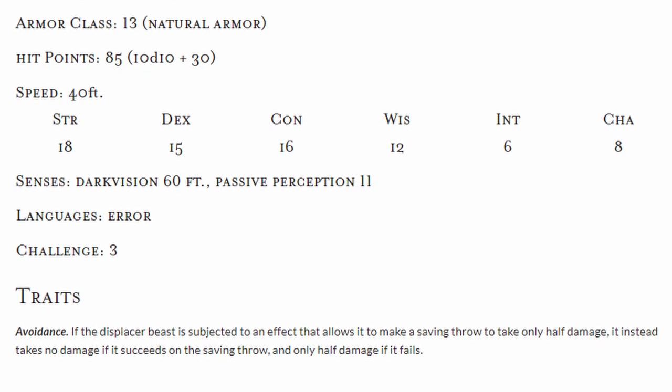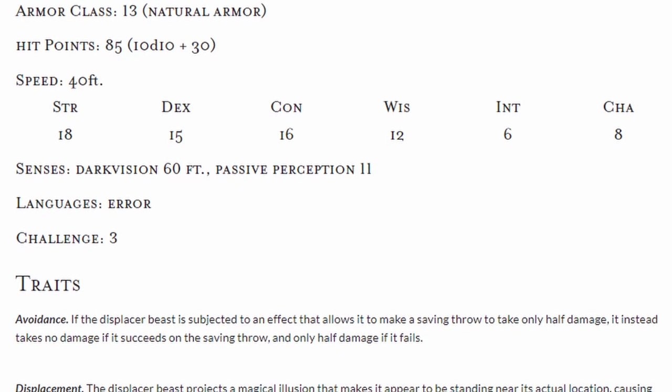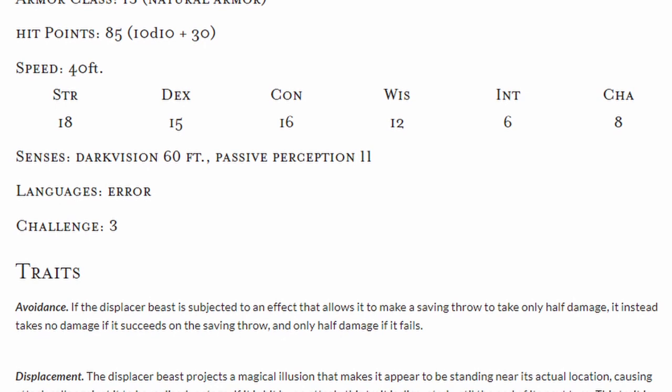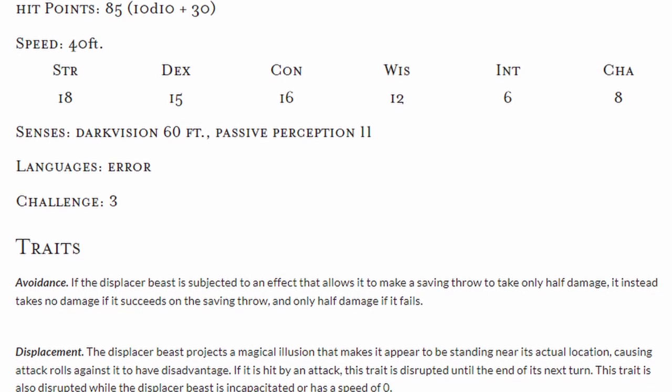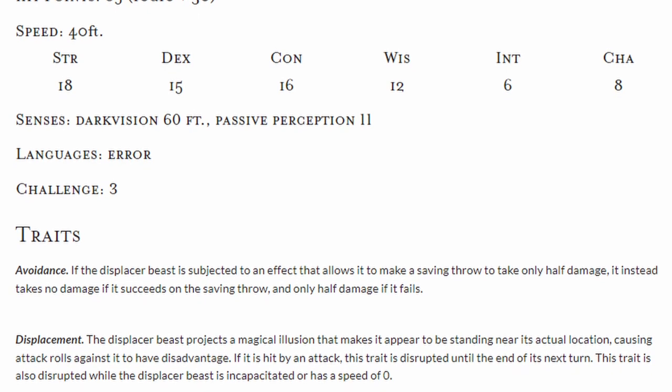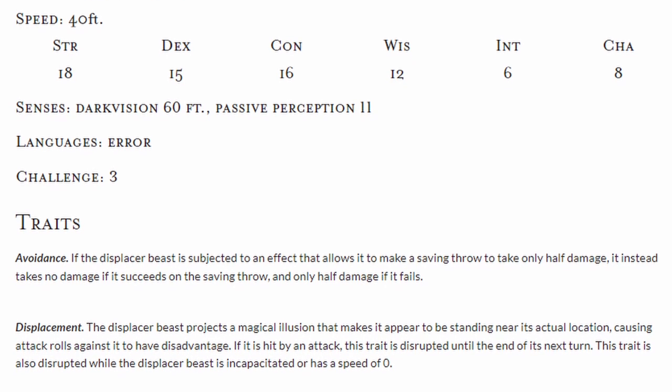They have Darkvision up to 60 feet and a passive perception of 11. Similar to the Rogue's Evasion ability, the Displacer Beast has a trait called Avoidance, where when they make a saving throw that allows half damage on a success, they instead take no damage on a success and half damage on a failure.